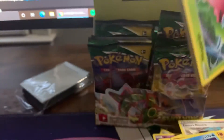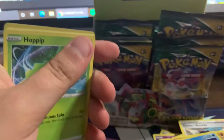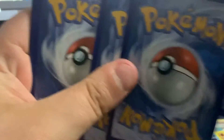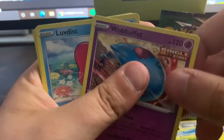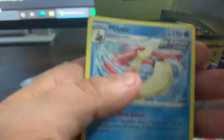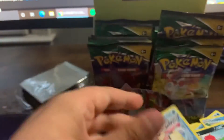Sometimes these packs want to work with us and sometimes they don't. Code card. Hoppip, Dino-Reap, Larvesta, Fighting Energy, Lombre, Scraggy, reverse holo Galarian Woltress, and a non-holo.